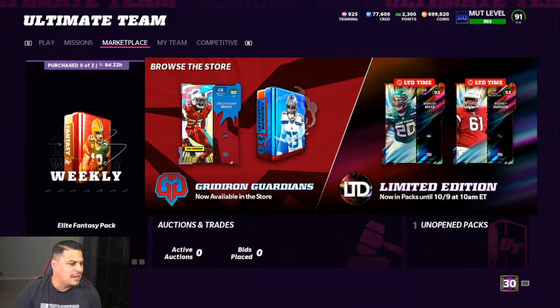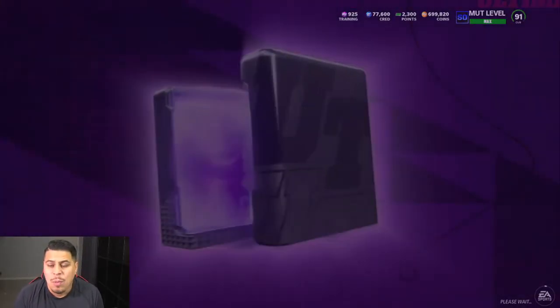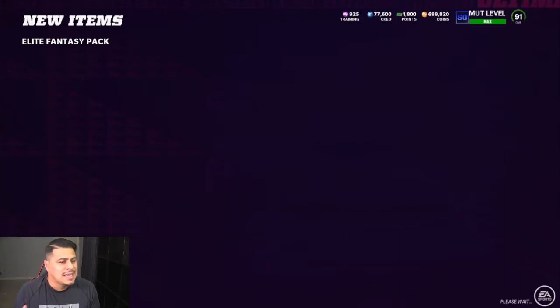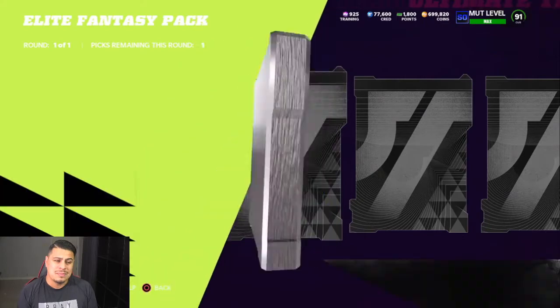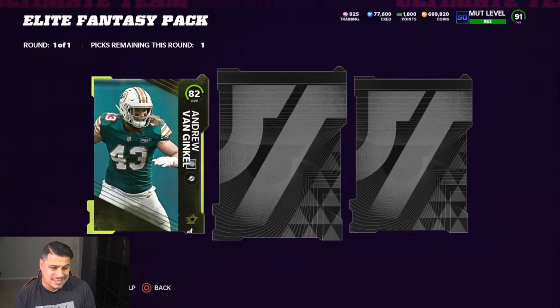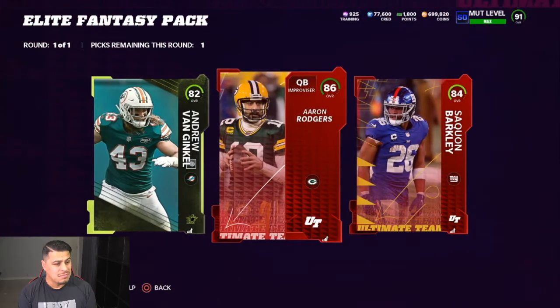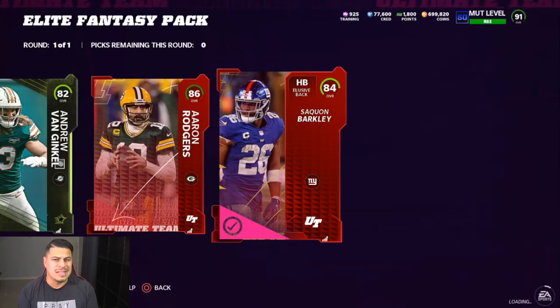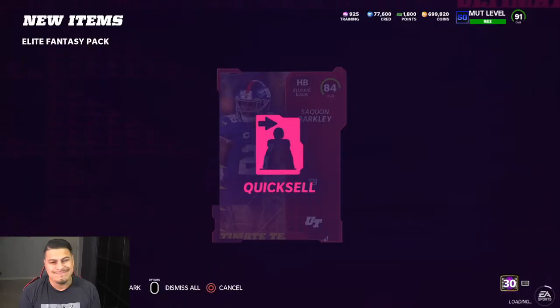Let's dive in and open these weekly packs. I open two — I usually open these on Fridays. I've actually pulled heat out of them. I think I pulled a limited Marcus Peters out of one of these and sold it for close to 900K. So let's see what we get. It's not what you want to see. We're going to take the 84, take guaranteed coins. Aaron Rodgers could be selling for more, but he might have been selling for 156K because he got that one card — who knows. Let's do the other one.